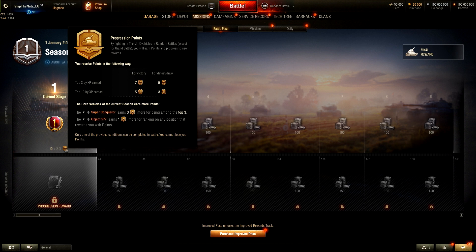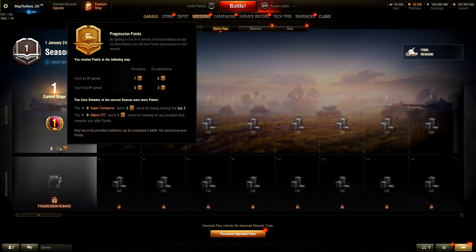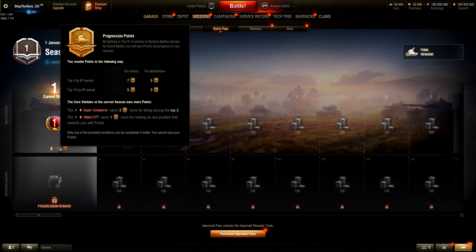Progression points - by fighting in tier 6 to tier 10 vehicles in random battles, you will earn points and progress to new rewards. You have to earn 20 points to level up. If you are in the top 3 by experience earned on your team, you get 7 points for a victory and 5 points with a defeat or a draw. You do not have to win - you can lose your way to the top as well. Top 10 by experience earned is 5 points for victory and 3 points for a defeat. If you are in the bottom 5, you do not receive anything. The core vehicles of the current season earn more points - the Super Conqueror earns 3 more points for being among the top 3, and the Object 277 earns 1 point for ranking in any position that rewards you with points.